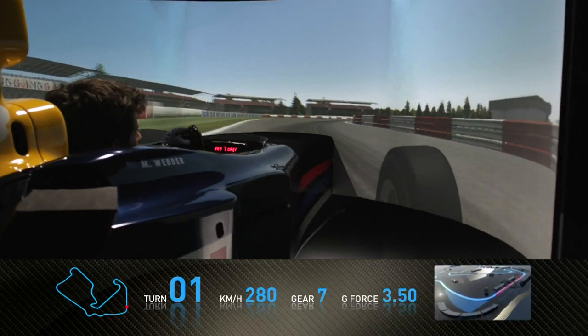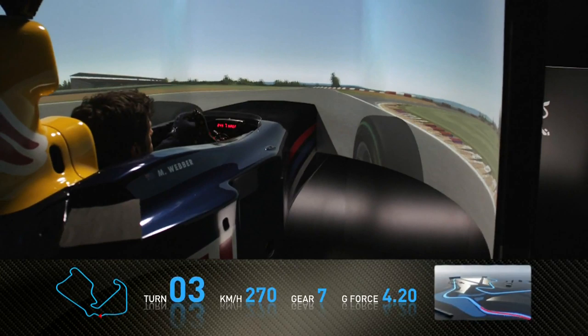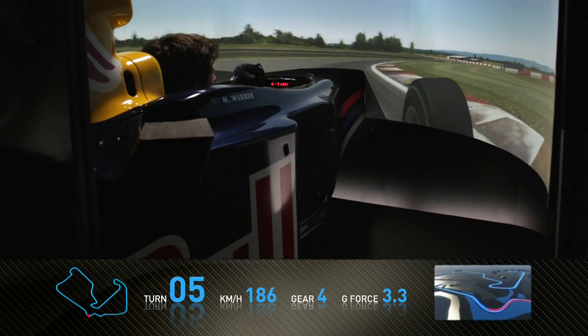The first corner is very, very fast — absolutely flat out in a Formula 1 car. Very rewarding for the driver. A great spot for spectators to watch, as the cars are incredibly quick through Maggots and Becketts. One of the best first sectors in Formula 1 that we go to.